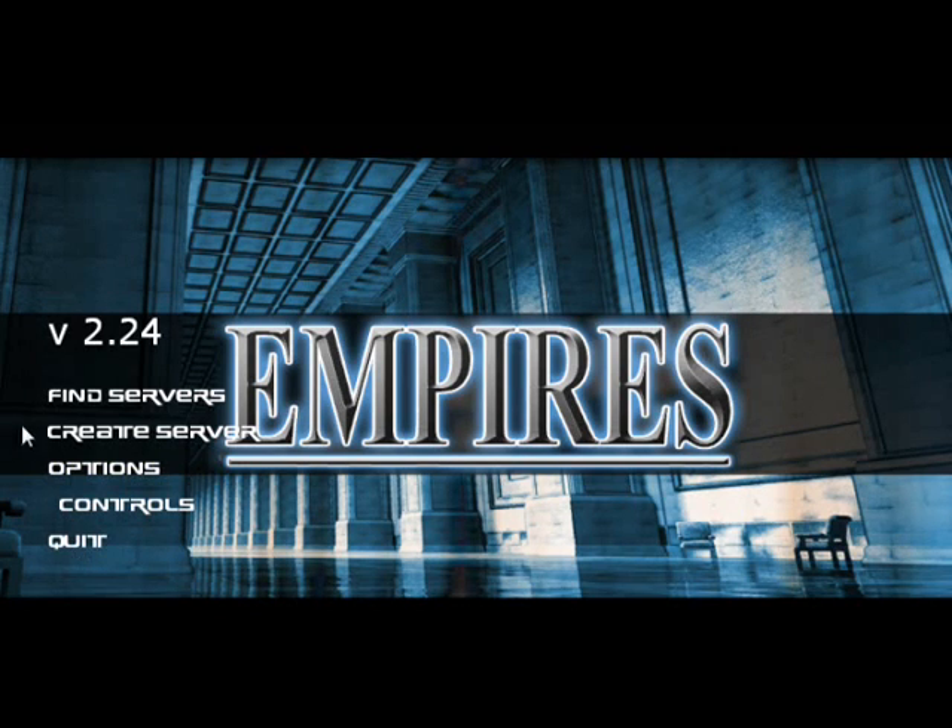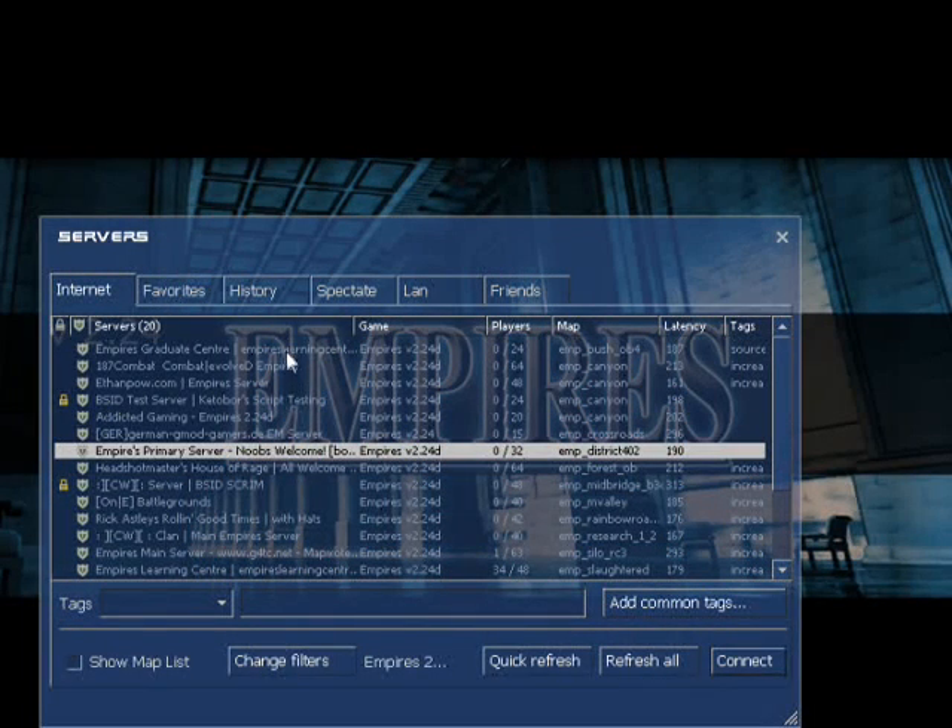When you select the find server option the master server list will appear. You are encouraged to join a server that is aimed towards new players, as these servers will typically contain other new players or veteran players who can help you learn the basics.